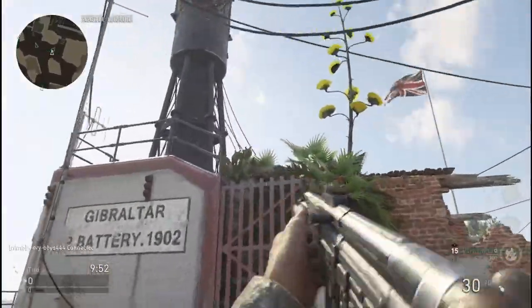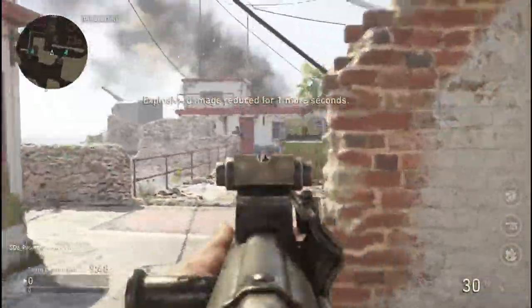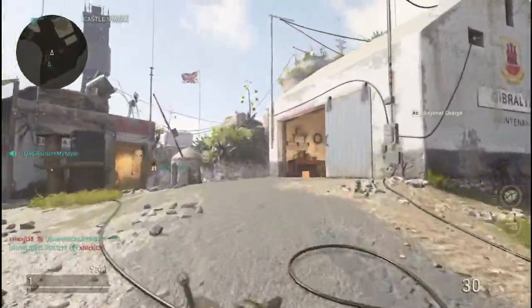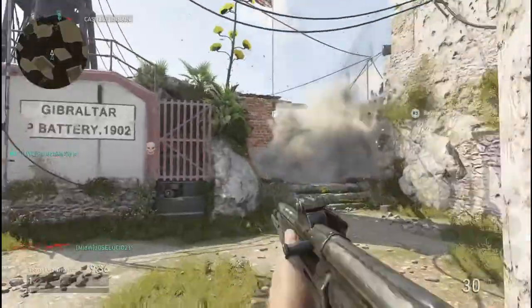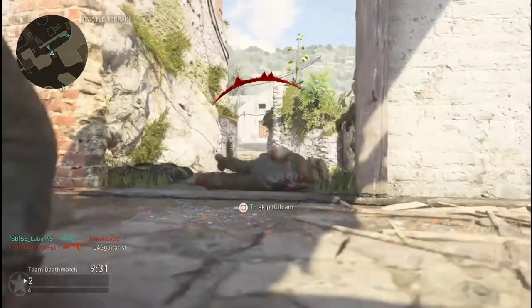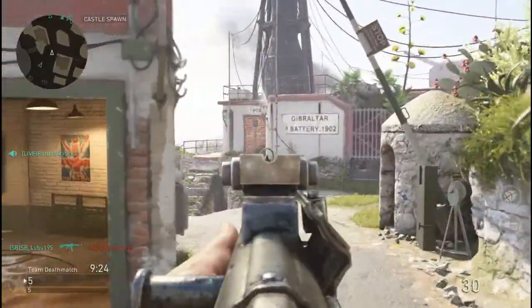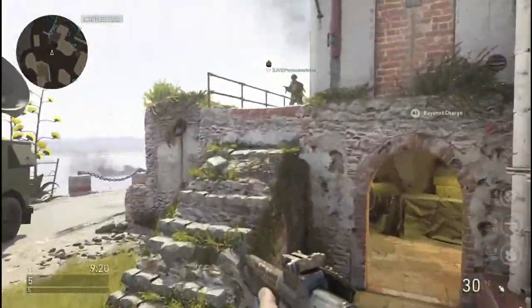That gun would be the STG-44. This was the gun that everybody used — it was the go-to when you first started because you got the preset class with it. Once you unlocked it and got attachments with it, you were an absolute beast. This gun was the be-all end-all of the Call of Duty World War 2 beta for both weekends.